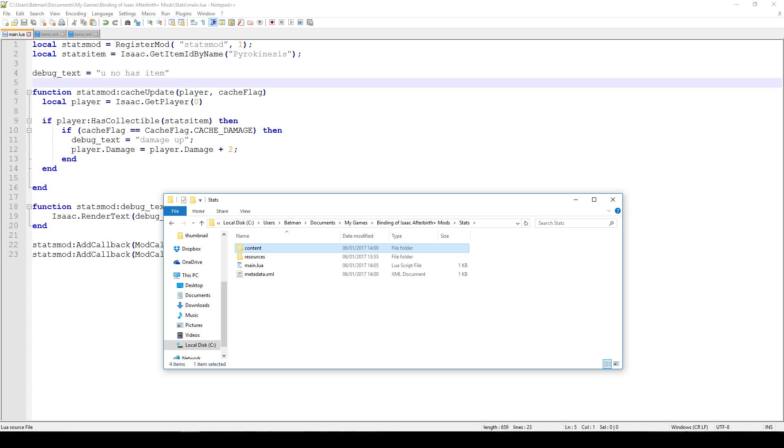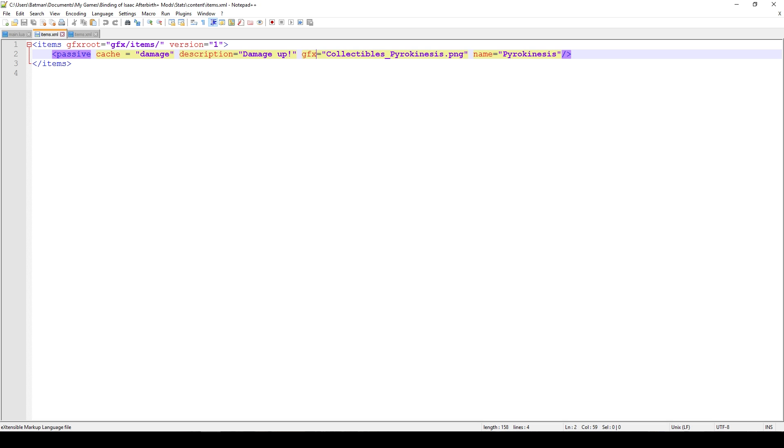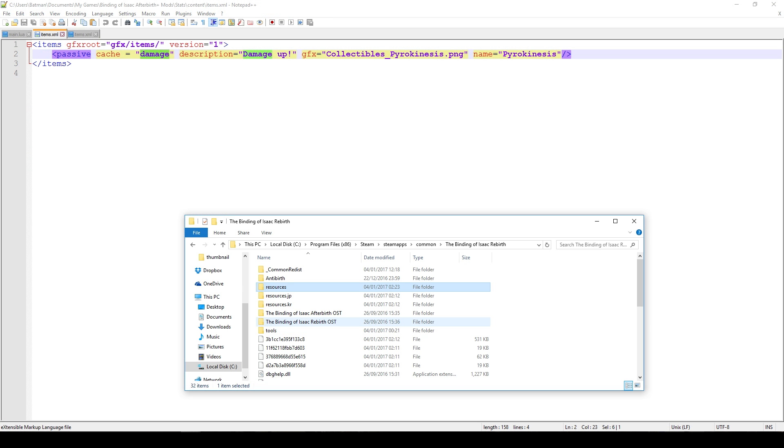What's more important is the content folder, because it has the items.xml file in it. As I showed before, that XML file has to be set up for passive or active items, but in this case you have to add another attribute every time you want to make a stat alteration. That attribute is called 'cache', and because we're making a damage-up item we just add the damage flag.